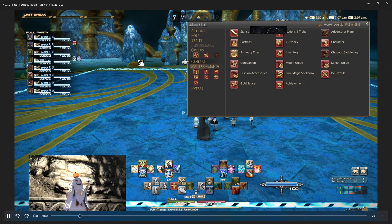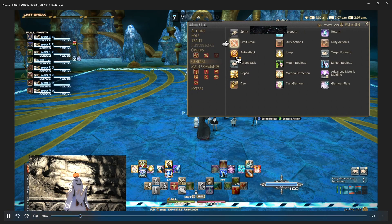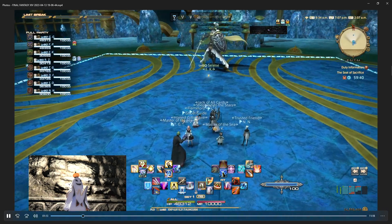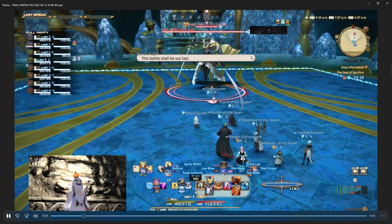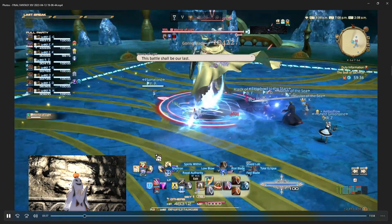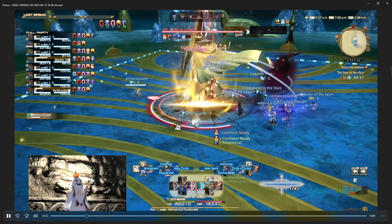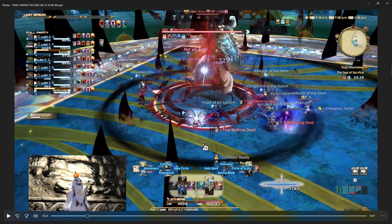I was talking to my friend who is the other tank, and we were like, we need Limit Break for this, right? So we're putting Limit Break on our bar. There's going to be an attack here that requires a lot of mitigation. So here we go — FP is the main tank and I'm hanging out on the side. That first attack...